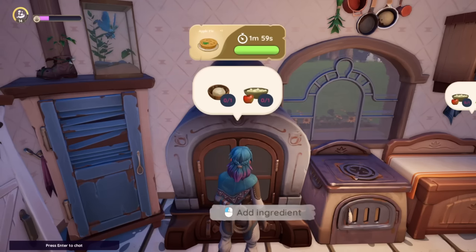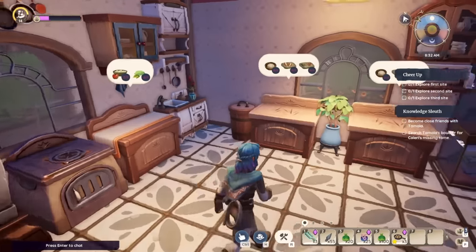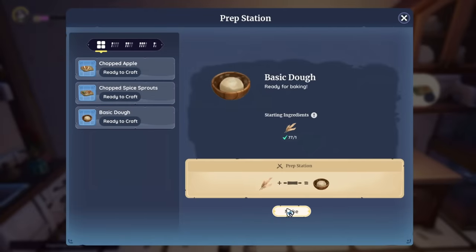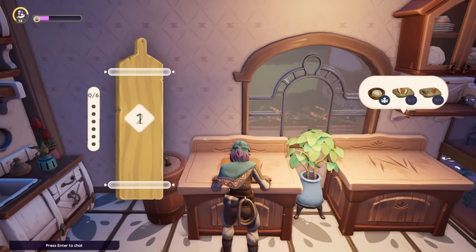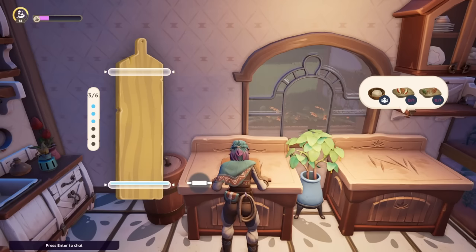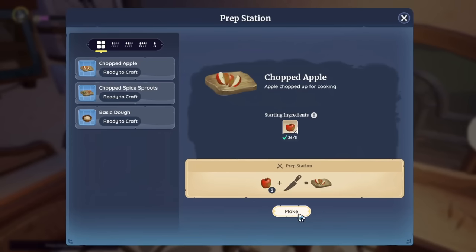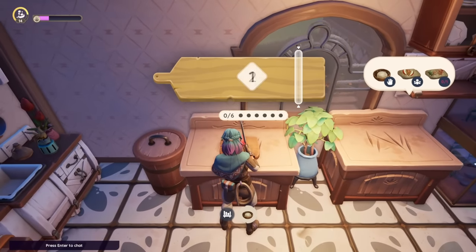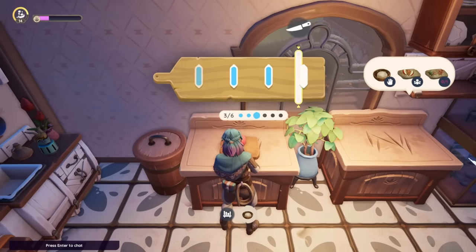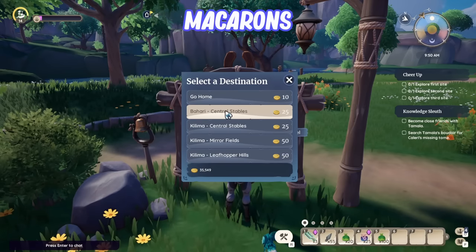The Apple Pie is made in the oven. You need butter, wheat, sweet leaf, apples, and spices, giving 350 focus points. One current bug: when trying to make apple pie you can get stuck to the oven. The fix is to press H, which opens your house menu — going in and back out will unstick you. Highly recommend that fix, because it's quite expensive with the apples.